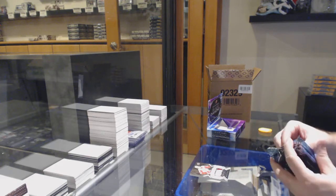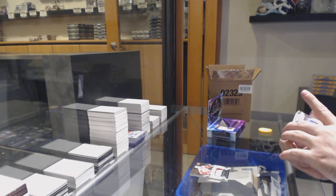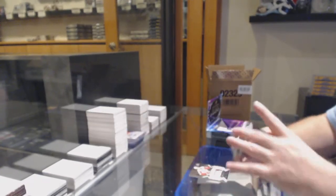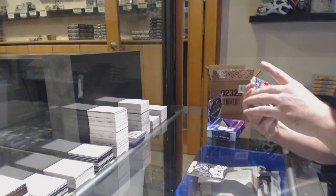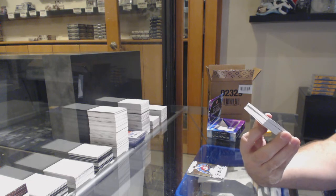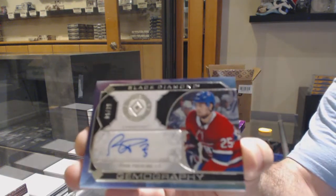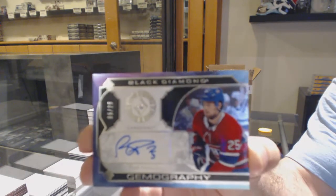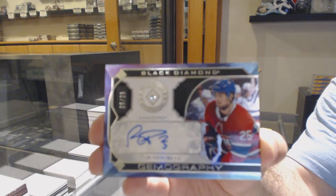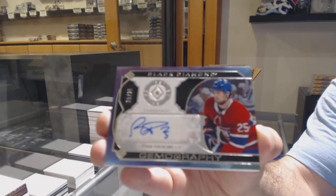You have the Golden Knights? Well, nice — it killed that one. For the Avalanche, 249, Nathan McKinnon. That's a sexy card. Number 25, Gemography Diamond Auto Rookie. For the Montreal Canadiens, Ryan Poehling. Diamond Auto Rookie. Ryan Poehling.